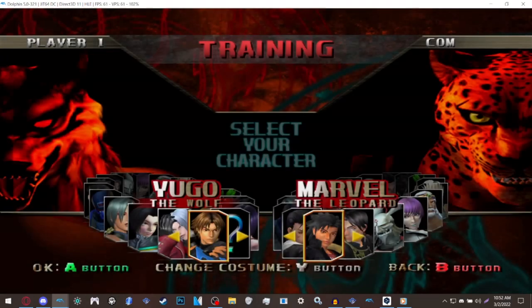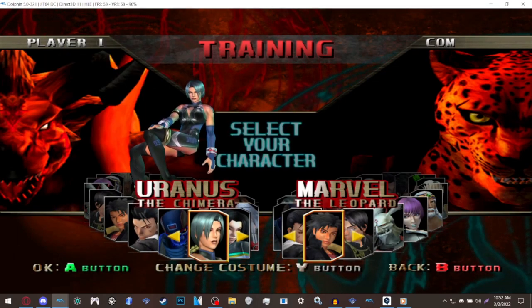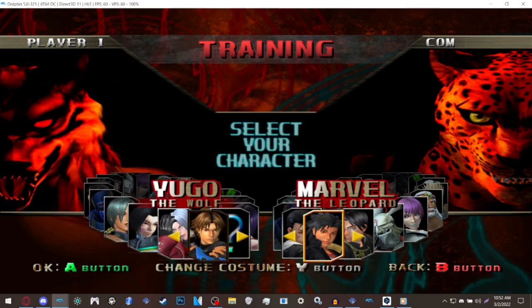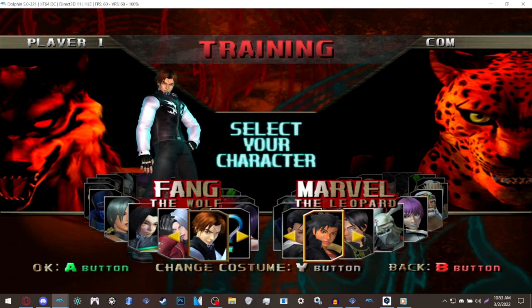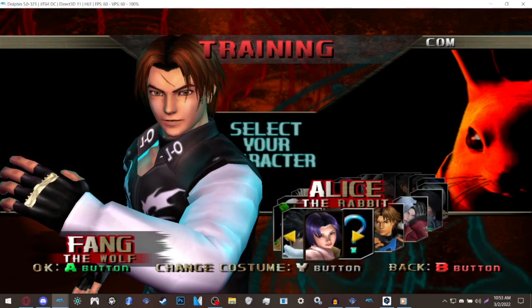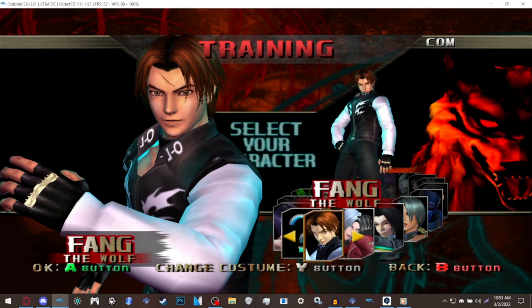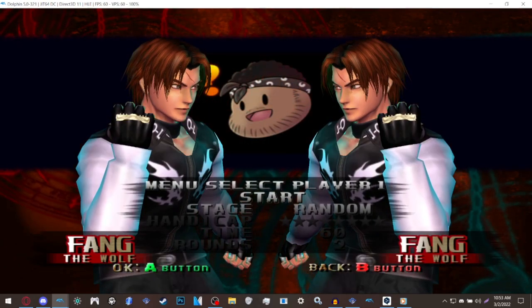To verify everything is working, go to Training and find Uranus on the roster. If you have Uranus, you essentially have everyone. To check for Fang, press the outfit changer twice — one, two — and Fang should be right there.